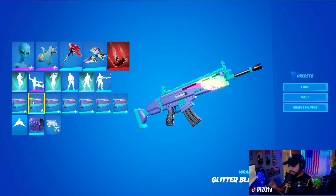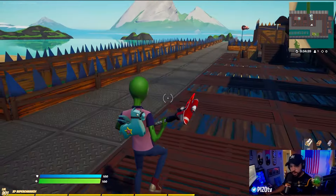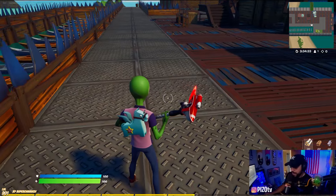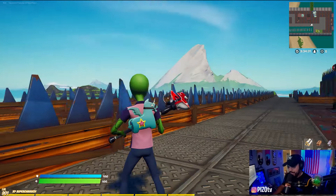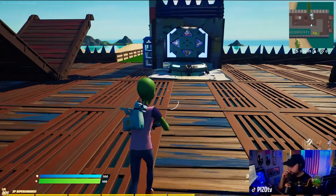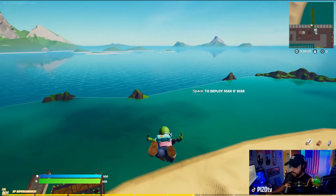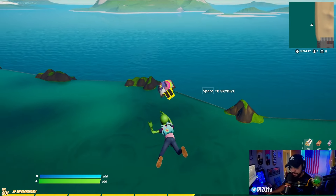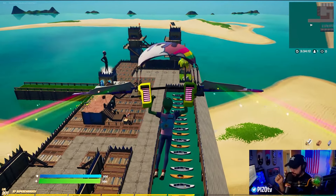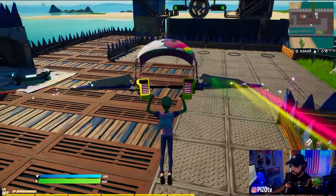The wrap is the Glitter Blaster. This is maybe an unorthodox combo in terms of the harvesting tool choice, but I like to stretch colors that kind of stand out. The actual wrap looks really good with the back bling — obviously the purple for the purple on the shirt — and the glider obviously has a lot of llama-themed items. I'll probably do two more full combos here and then we'll move on to the actual back bling that came with Human Bill.